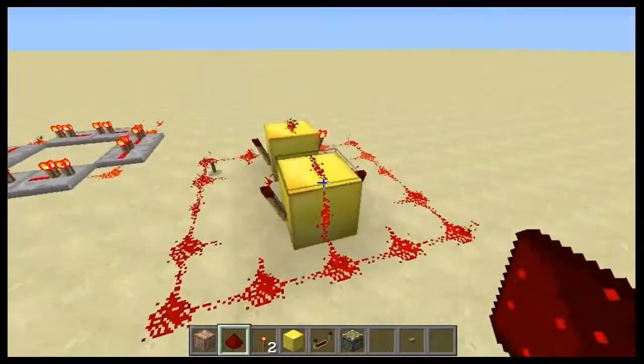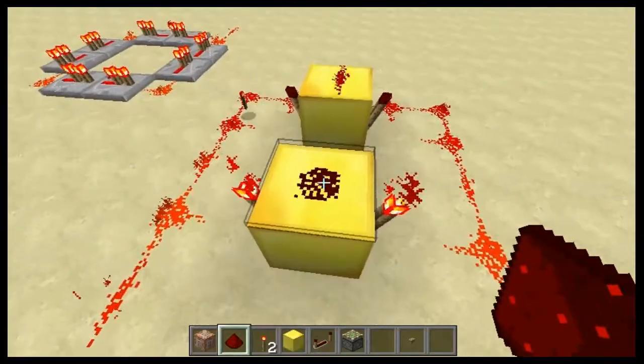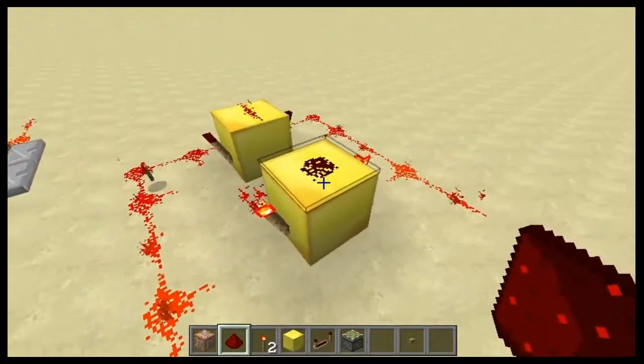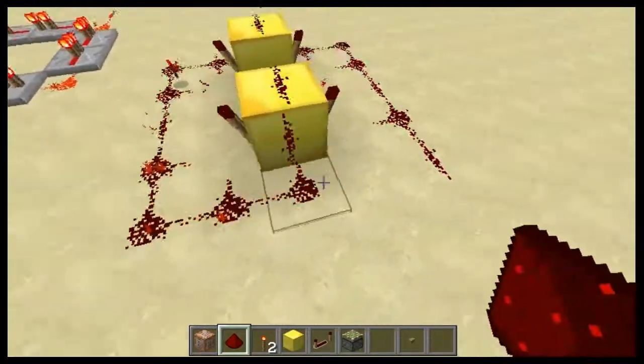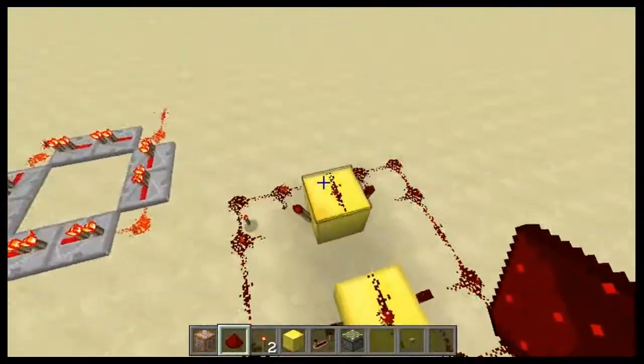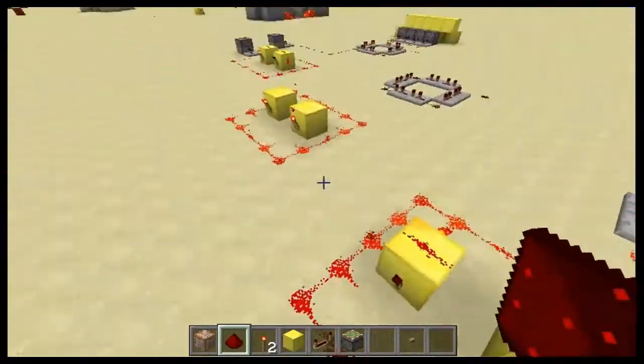What you basically need to do is put a piece of redstone on top of the block with the 2 redstone torches on it, then connect both torches to each other, and then do that on the other side and connect the signal. And therefore you have a nice redstone torch repeater.